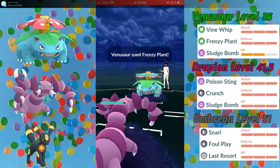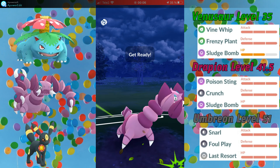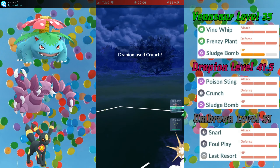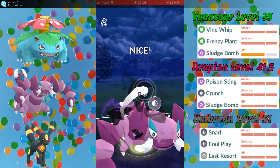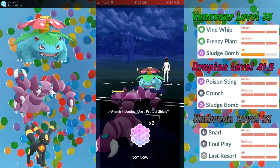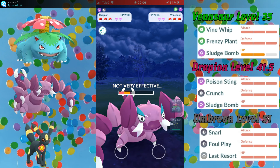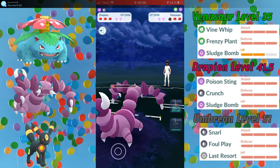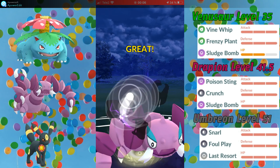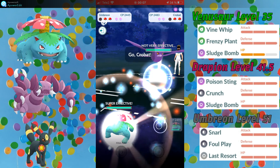Slightly more accurate would have been to make 4 Vine Whips in the beginning — I only made 2 — but if I made 4, I would still be able to reach 2 Crunches before my opponent's Venusaur reaches 3 Frenzy Plants, and I would have more energy on my Venusaur. Energy on Venusaur is typically more valuable than energy on Drapion. But I'm still in a good spot since I maintain switch advantage, and Venusaur has a great matchup against this Samurott.